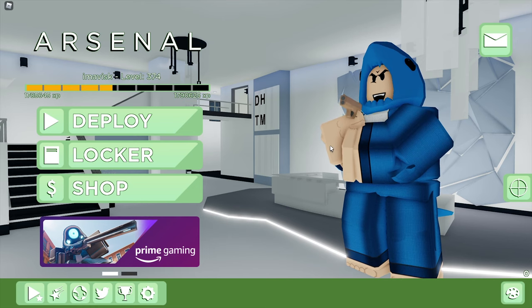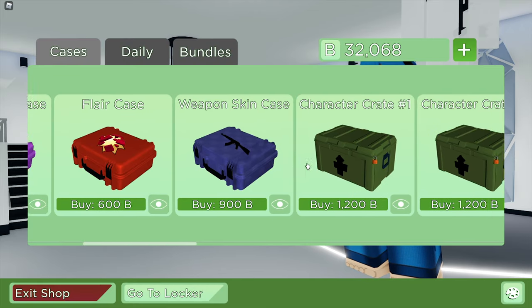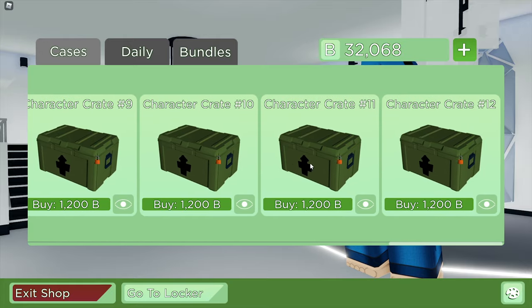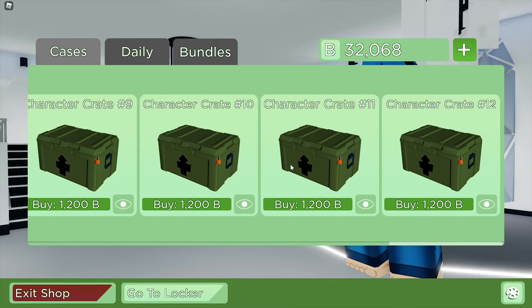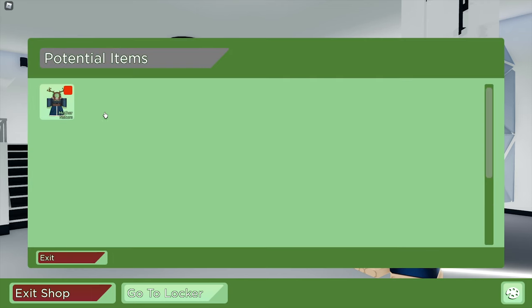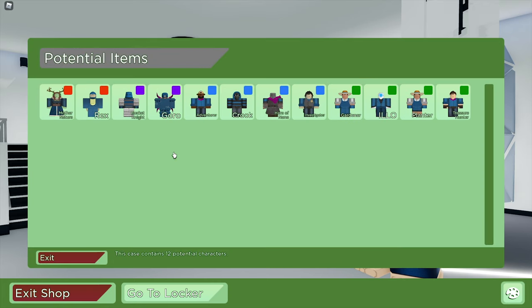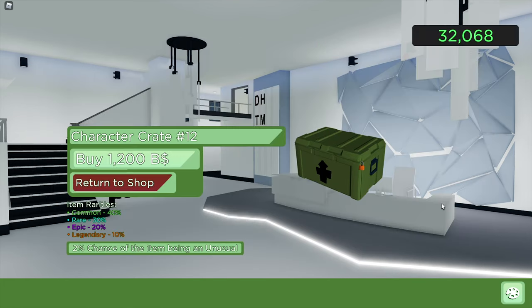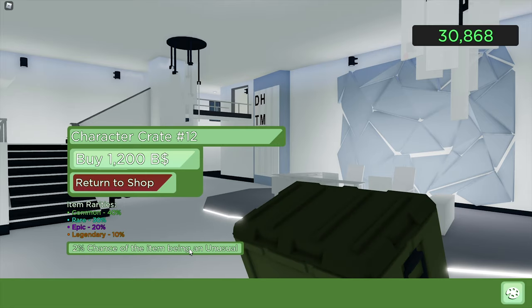Alright, we're in Arsenal now, so let's find the brand new crate and unbox this one. It was actually released a few days ago, but I didn't notice it because they all look the same to be honest. But it's crate number 12, priced at 1200 battle bucks, and it contains 12 potential characters. Also we have a 2% chance of getting an unusual item, so let's hope for the best.